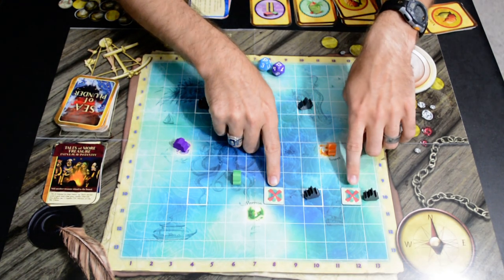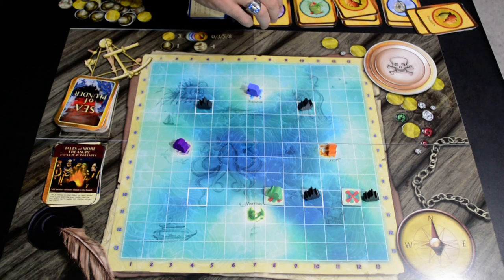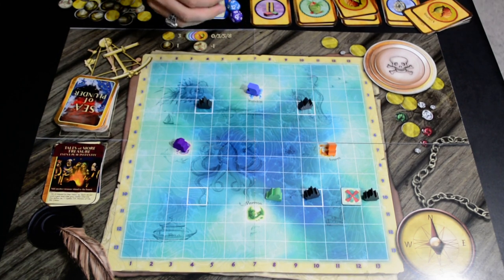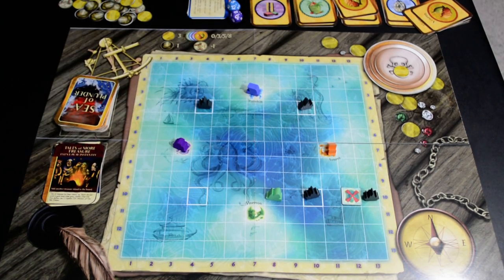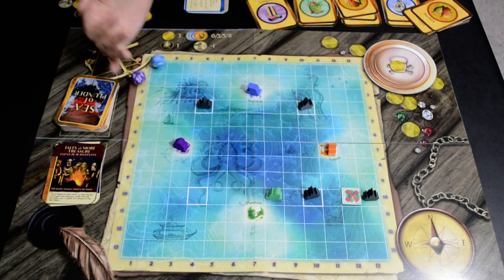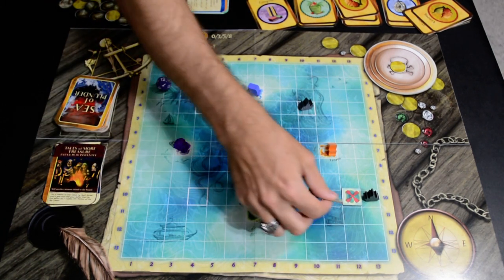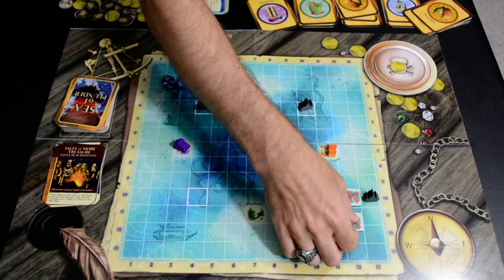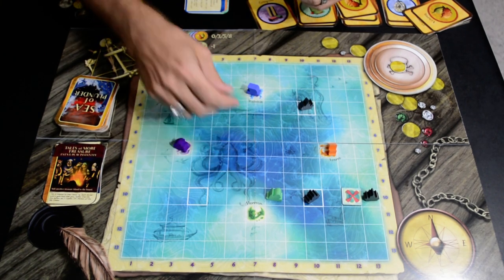The game can have a maximum of three treasure islands at once. Anytime somebody — including the pirates — discovers a treasure island, that player gets a coin worth three points, or if it's the pirates, they get a treasure placed in their treasure dish. You then remove that treasure island from the map, roll the 14-sided dice, and place a new treasure island at the rolled location. So anytime a treasure gets discovered, it gets replaced by rolling the dice.